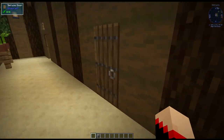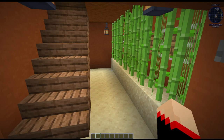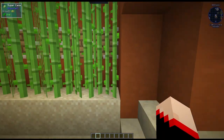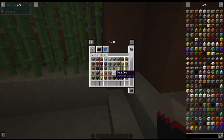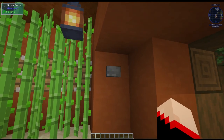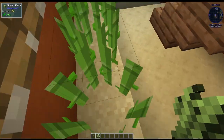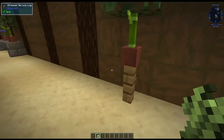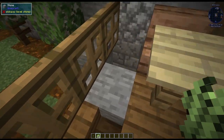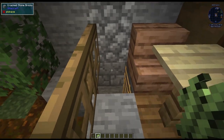Inside it also has automatic setups complete with blast furnace, regular furnace, and all the hoppers already made. It also has where you can automatically harvest your sugar cane by pressing a button once it's grown. And it has a mine shaft which can be very easily missed but it is right over here.